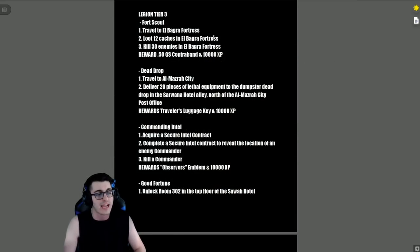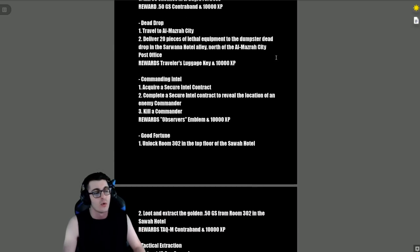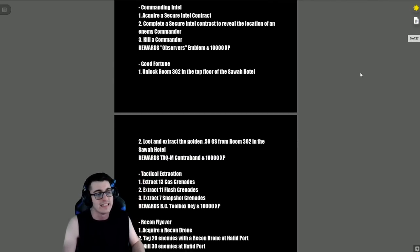Legion Tier 3: 'Fort Scout' — travel to the Fortress, loot 12 caches, and kill 30 enemies in the Fortress (bots, not actual people). The reward is a 50GS contraband and 10,000 XP. 'Dead Drop' — travel to Almazra City and deliver 20 pieces of lethal equipment to the dumpster dead drop in the Sarwana Hotel alley north of the Almazra City post office. Reward is the Traveler's Luggage Key and 10,000 XP.